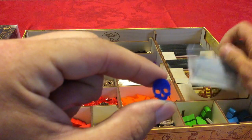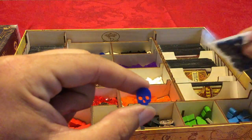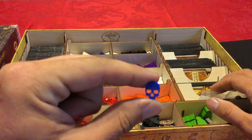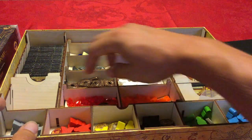They also upgraded the little skull tokens to be this nice little acrylic. We kept our original ones here — these are nice little wood components — but the acrylic ones look a little creepier. These are the upgrades for the corruption tokens.